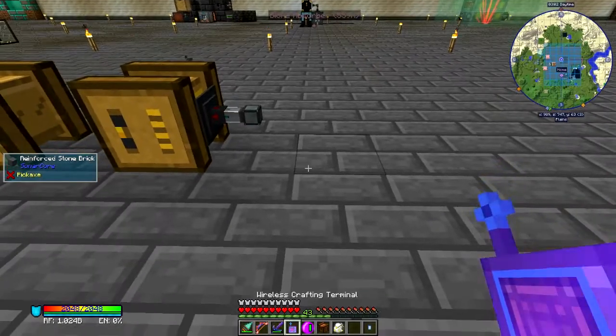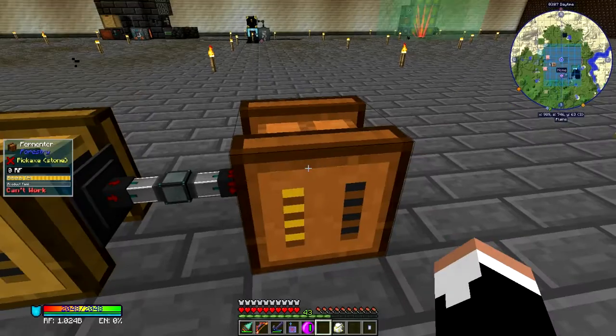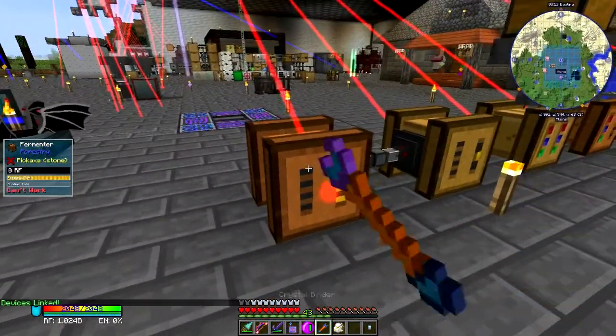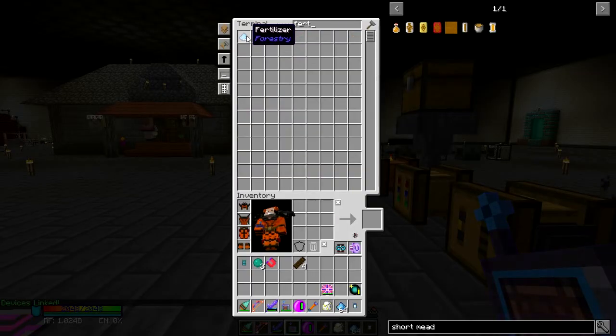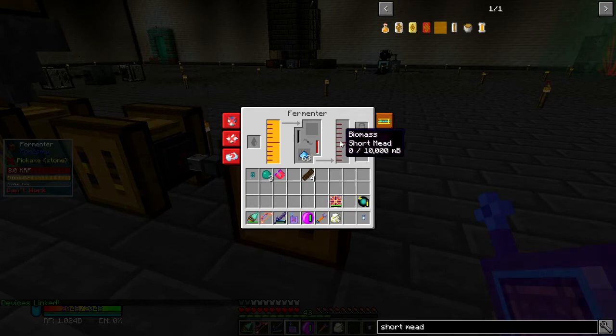That's fine — I'm not that worried about it. Pop that down. That's going to quickly fill up with honey. We need to bind this to power. We'll get a crap ton of fertilizer — toss it in there — and that's going to start making short mead for me.